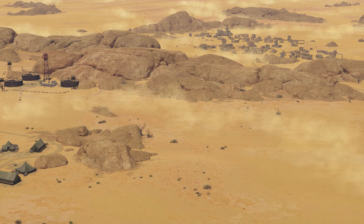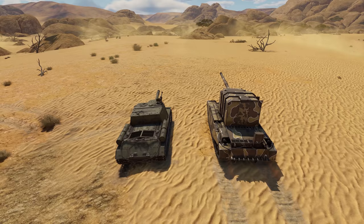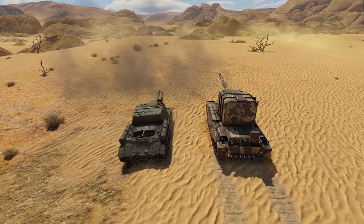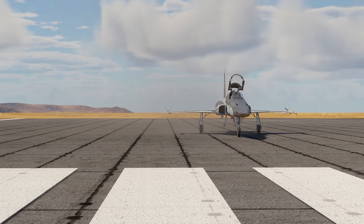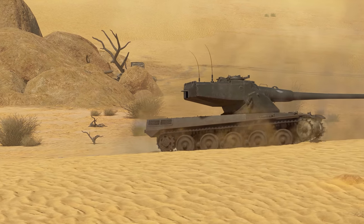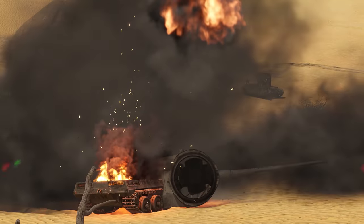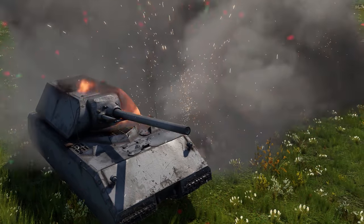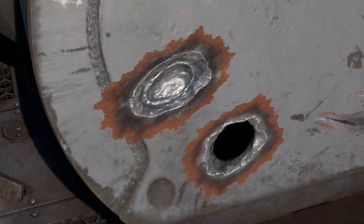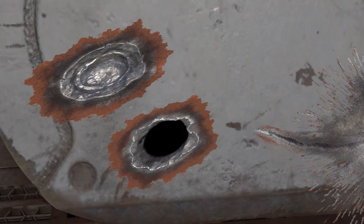We'll start with the effects. You probably noticed already — winds started blowing in War Thunder last December. Smoke, flames, gunshots, explosions, sparks, road dust, and engine fumes are all now carried away by the wind right in front of your eyes. Moreover, we've reworked the collision marks on armor — now you can admire your own and your enemy's battle scars in higher quality.